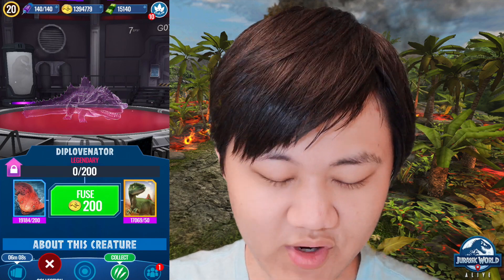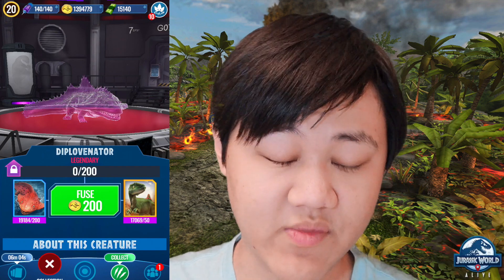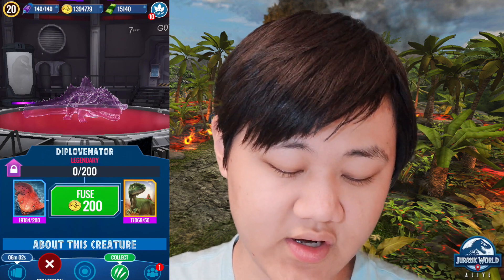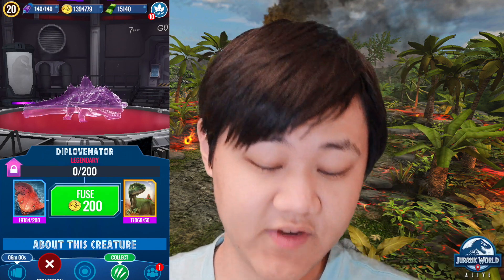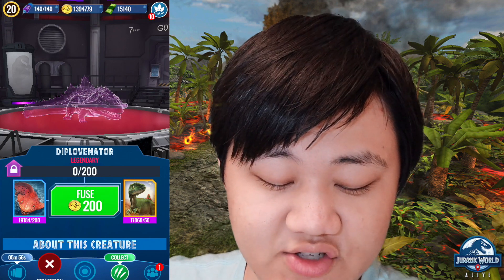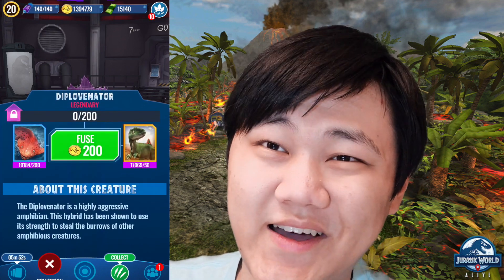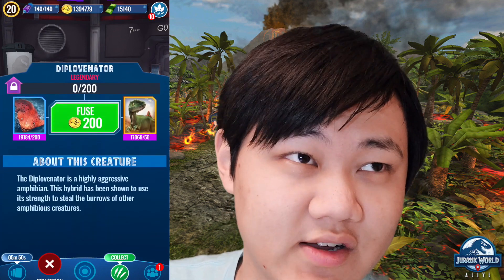Hey guys, welcome to another Trash World Live 1.8 video, and today we're gonna keep on working with the hybrids. In this video we're gonna do Diplo-Vinator — hopefully that's how you pronounce it. So this is a hybrid of Diplo-Calc Gen 2 and Concavenator. Finally Konk got a hybrid; took them long enough.